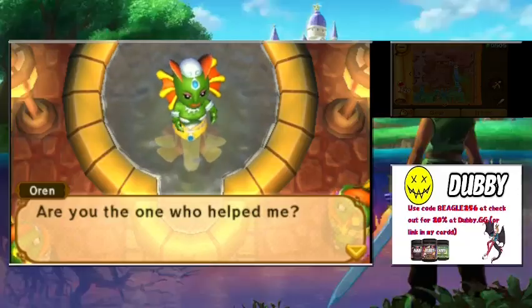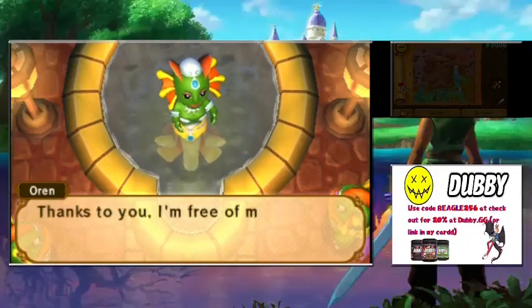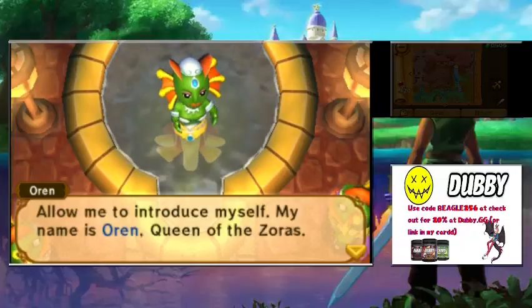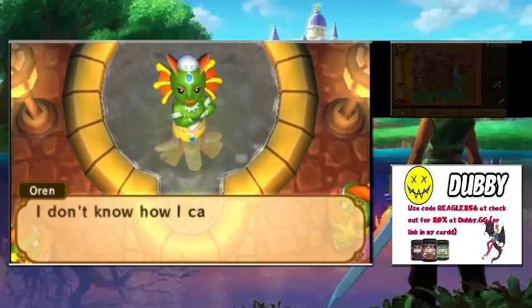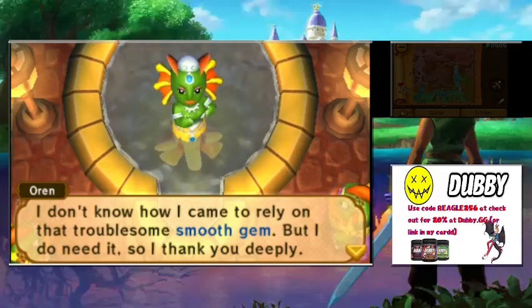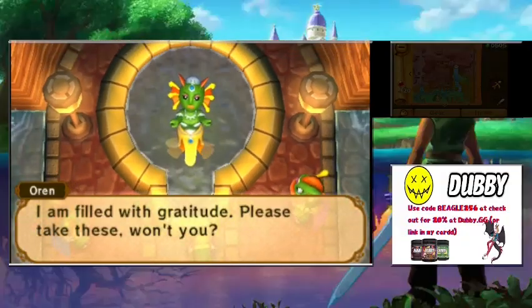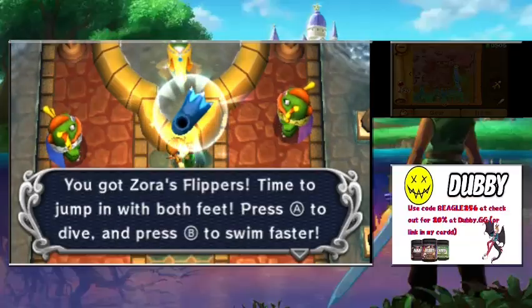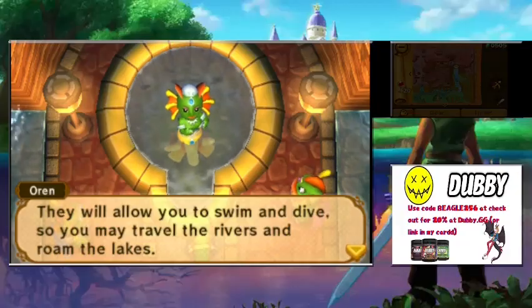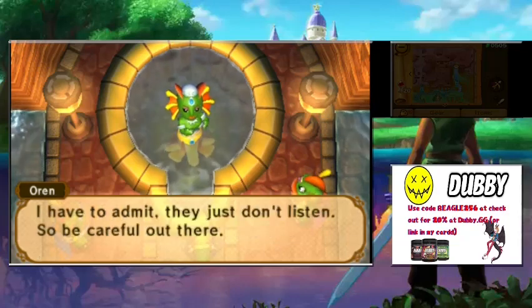The queen explains she doesn't know how she came to rely on the troublesome smooth gem, but is filled with gratitude. She gives us the Zora Flippers! 'Press A to dive and B to swim faster. You may travel the rivers and roam the lakes — my Zoras consider that their territory, and while I tell them to get along with people, they just don't listen, so be careful out there.'